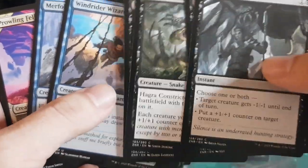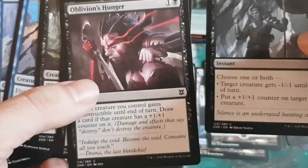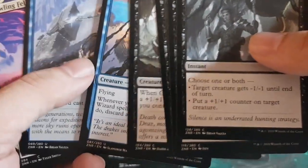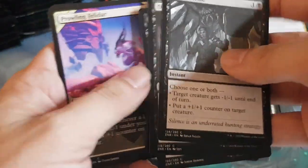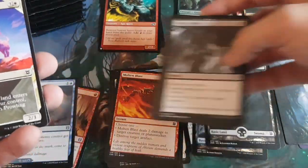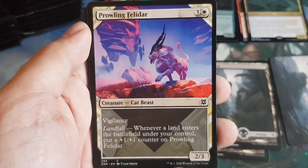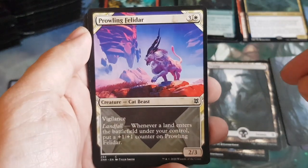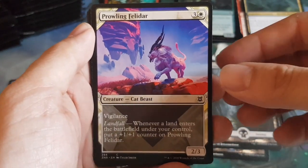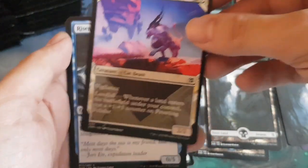Monica says the first four have to do with counters — that's right! And then the next two are flying creatures. So not all six are necessarily connected. Then the head turner slot: a showcase-style alternate art card with a travel poster aesthetic. It's Prowling Felidar — two-three, three generic and a white, vigilance, and landfall, which is a returning mechanic in this set. Cool art.